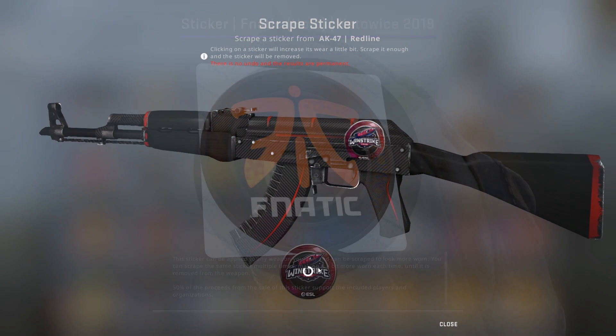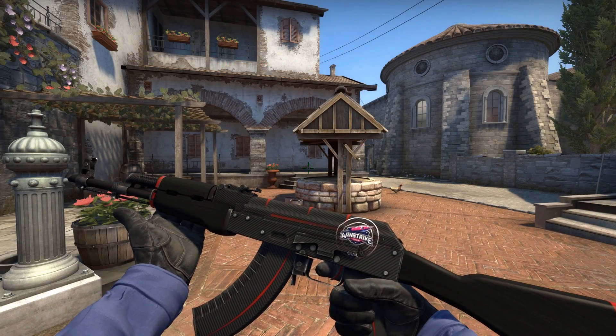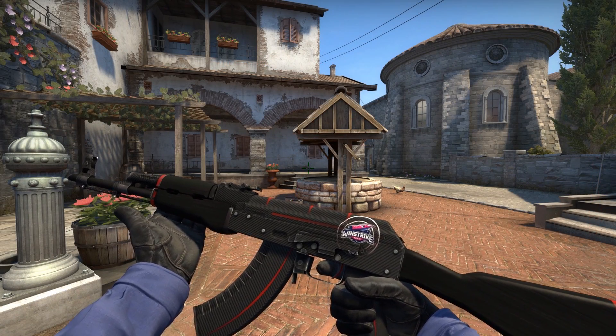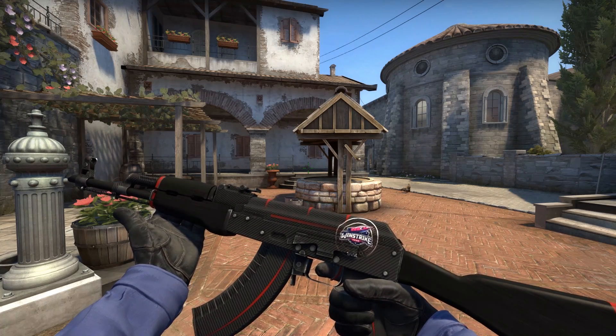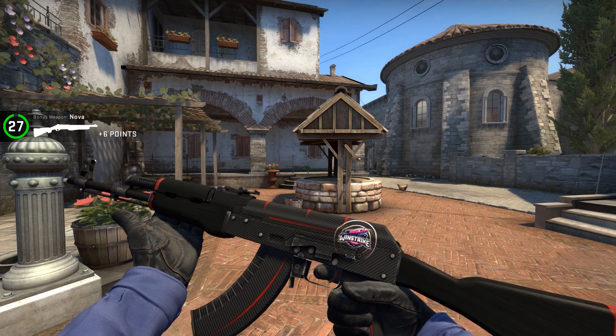We'll use Windstrike as an example. No matter what you do, you will damage the logo before you can get rid of these two rings. Go any further and this will end up happening to you. Not exactly ideal, but on the other hand, I think these original stickers look so awful to begin with that I legitimately think scraping them might be an improvement anyway. I'm going to try every single one, and you can decide for yourself.